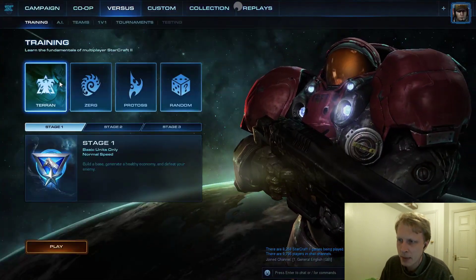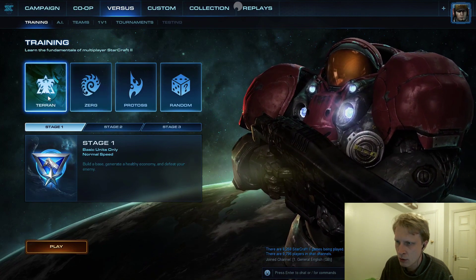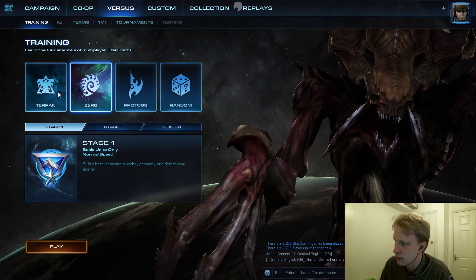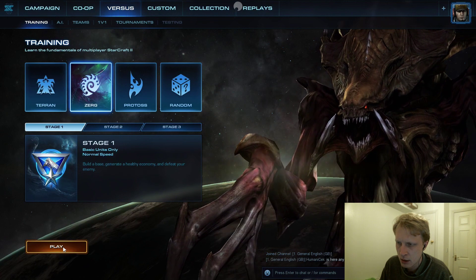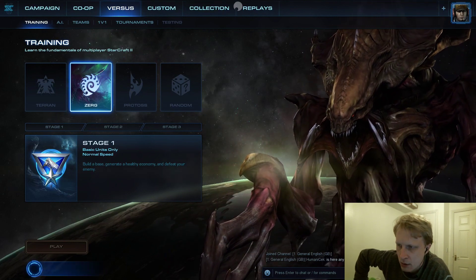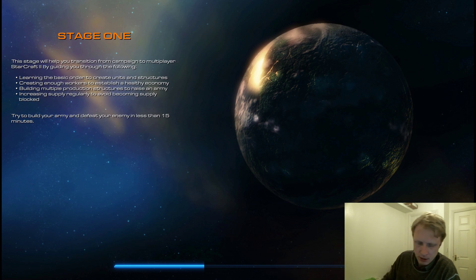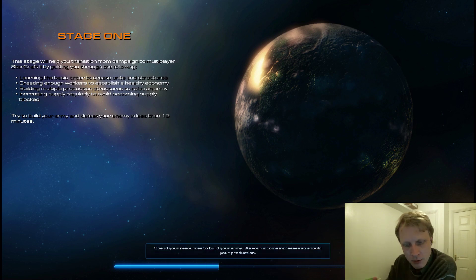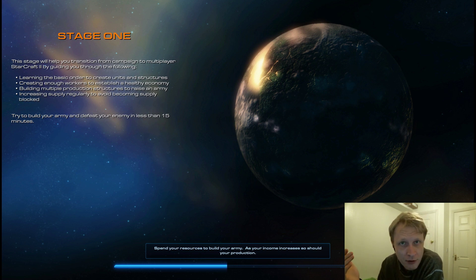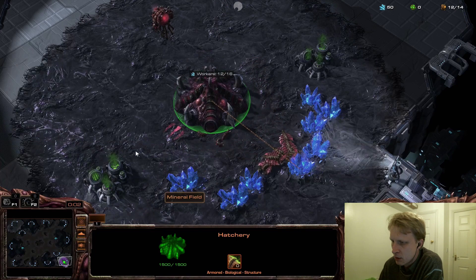Instead of going through a campaign, I'm just going to do a training session. I'll play as Zerg and press play. Right now I'll try to play the game and see how the keyboard and mouse perform. So far, navigating the settings and menus using the mouse works fine.